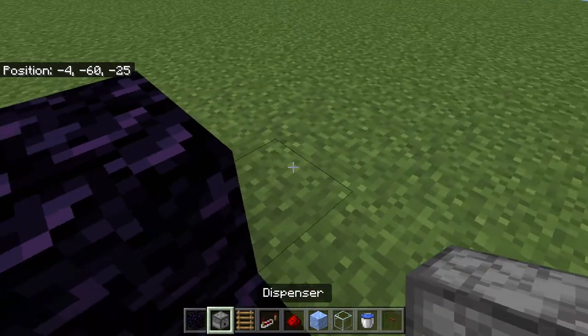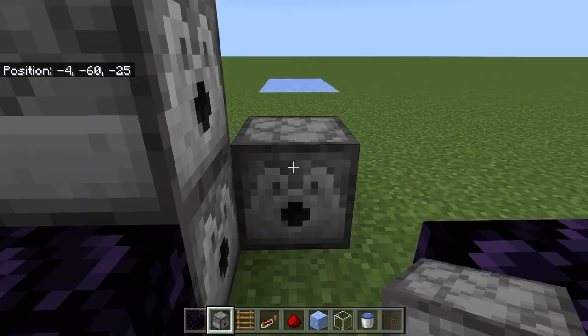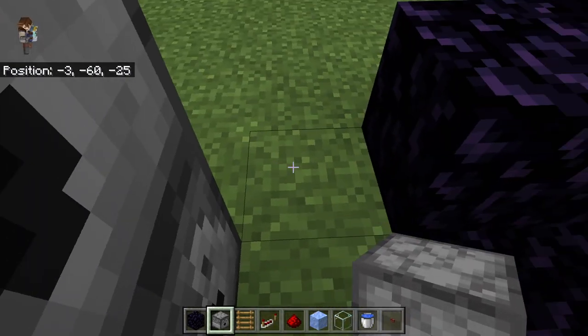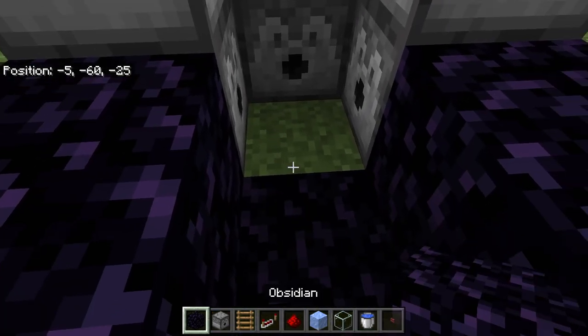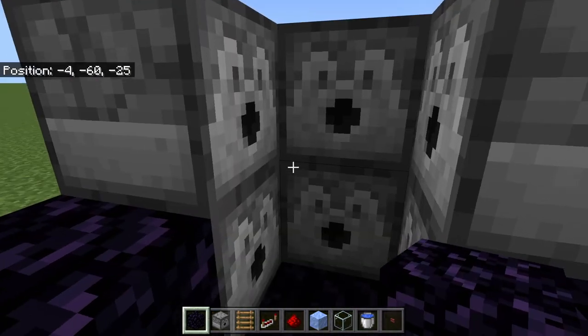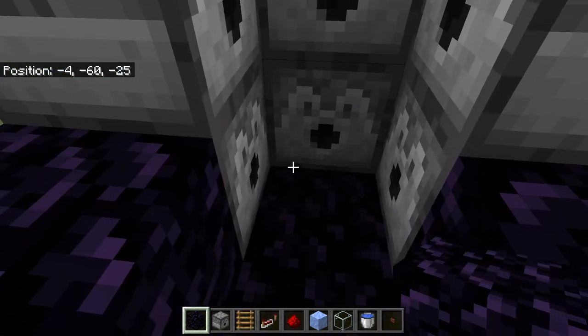I'm going to switch over to dispensers here because I'm going to stack dispensers like so. Put some more obsidian there. You're going to have to shift click in order to put the top ones on, but make sure that they're all facing in towards the middle.